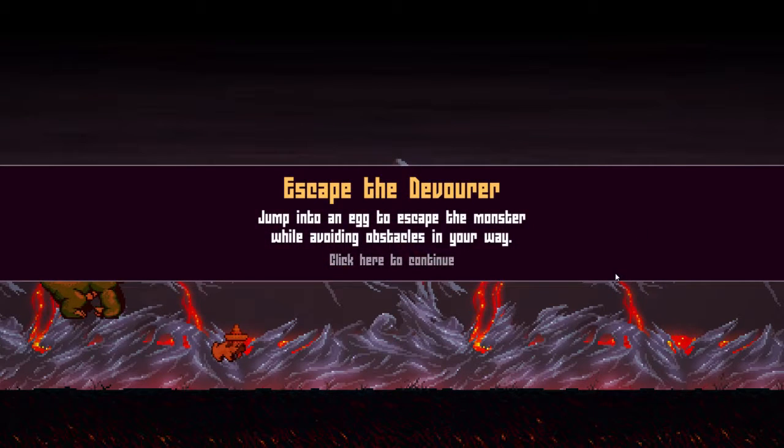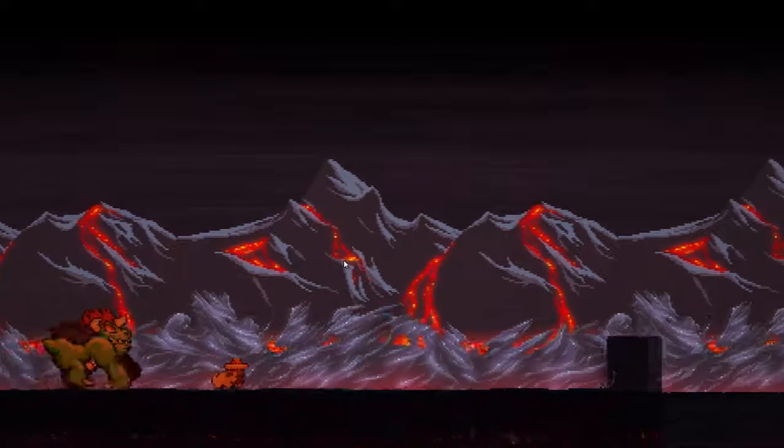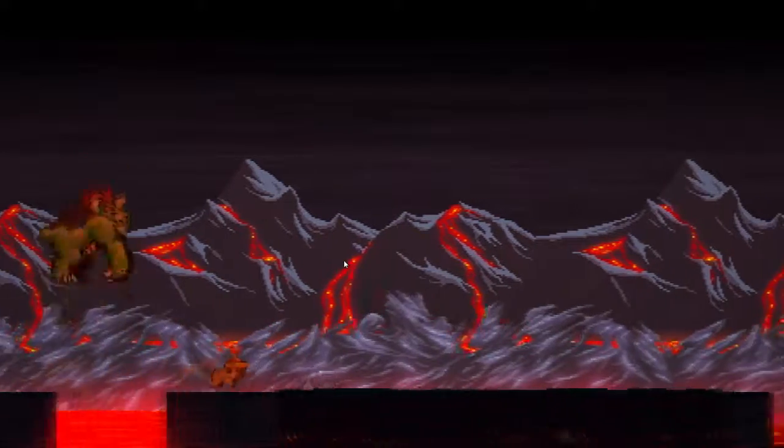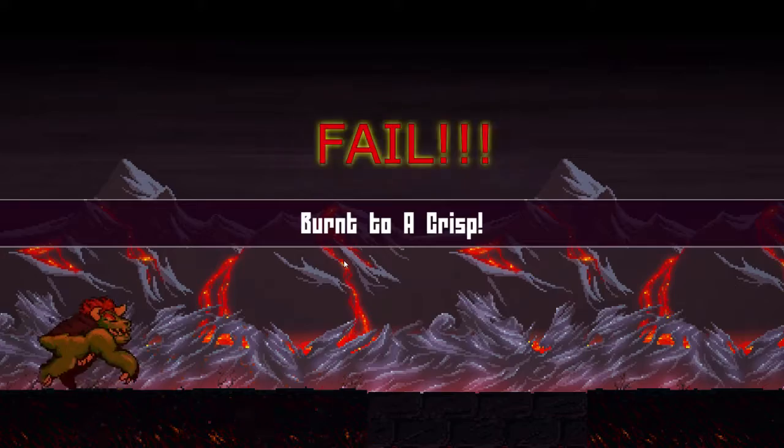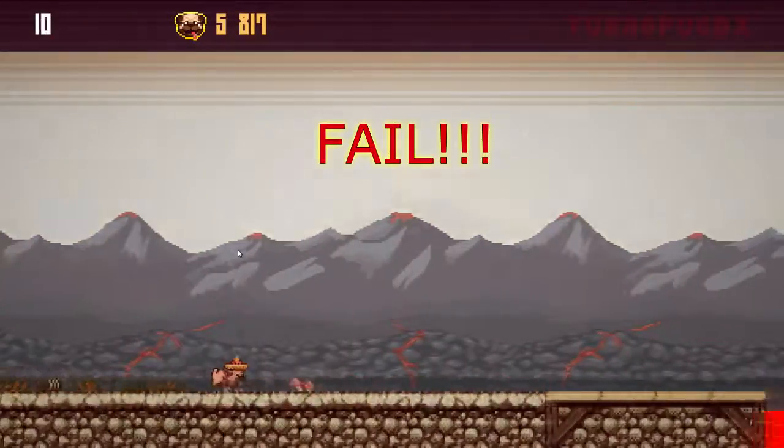Oh, this one's different! 'Escape the devourer — jump into an egg to escape the monster while avoiding obstacles in your way.' I'm scared, this one looks a little more difficult. Here we go — Godzilla void monster! Jump, jump — okay, it shoots stuff at you! Noooo, okay.